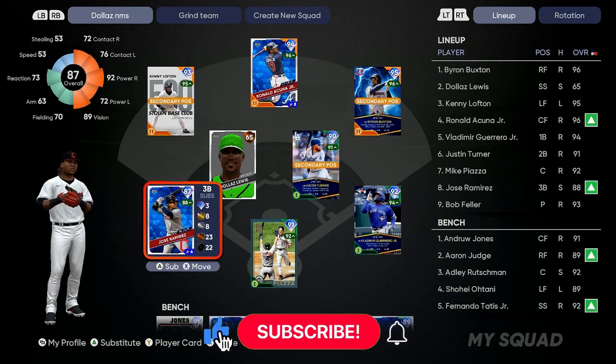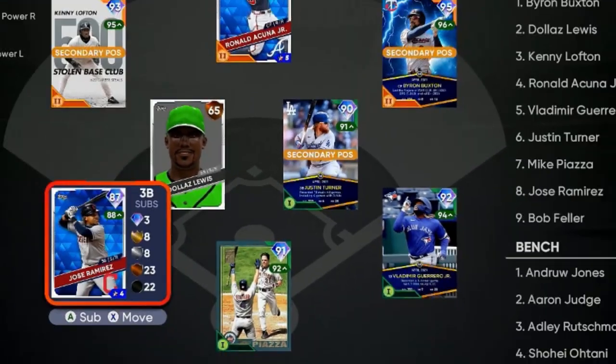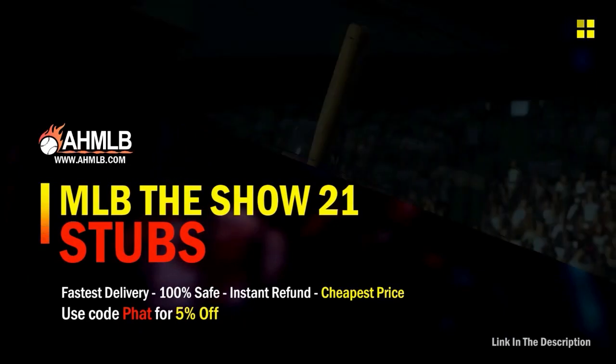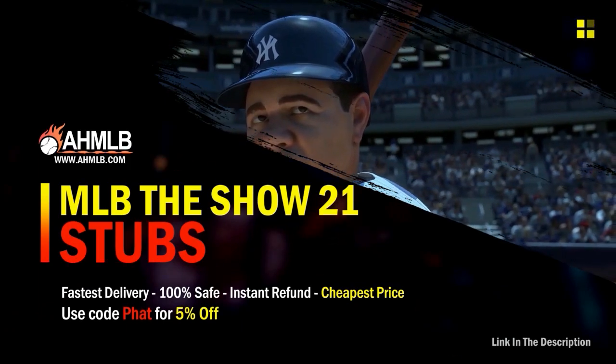But as always, drop a like on the video. If you're new to the channel, hit that red subscribe button and turn your notifications on. If you're looking for great gaming services, head on over to AHMLB and make sure you use code FET for 5% off your order.